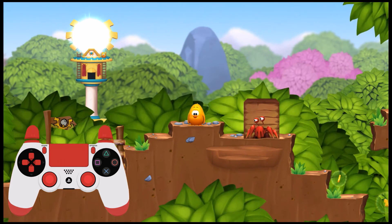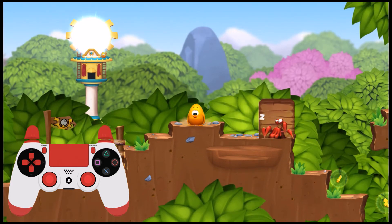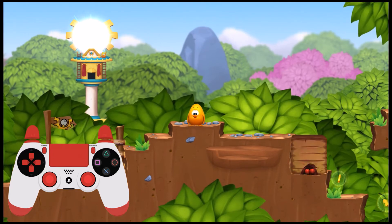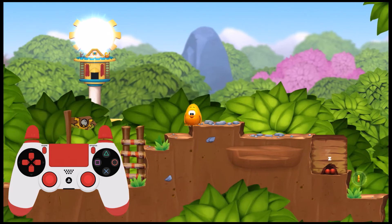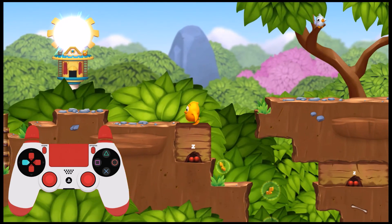Here we can see how the two moves help us to solve the puzzles. The whistle move will bring the animals closer and the stomp move makes them move further away. The game does get trickier as you progress, but essentially it uses a combination of these moves to solve the environmental puzzles.